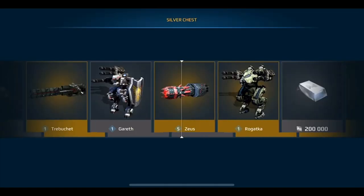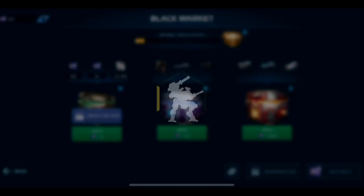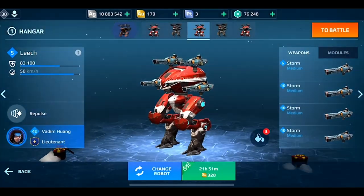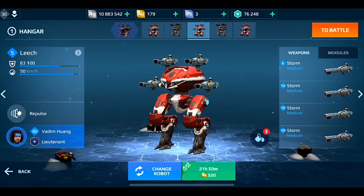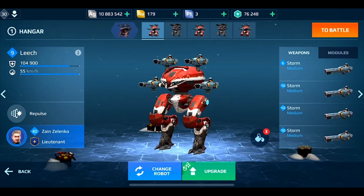I'll actually do a silver chest opening right here — okay, got some gold, that's nice. You can get gold and Storms from silver chests and they are very easy to level up. They level up so quickly and they're so cheap, and a couple of mine are pre-economy so they level up even quicker. These things are absolutely amazing — every free player's dream.